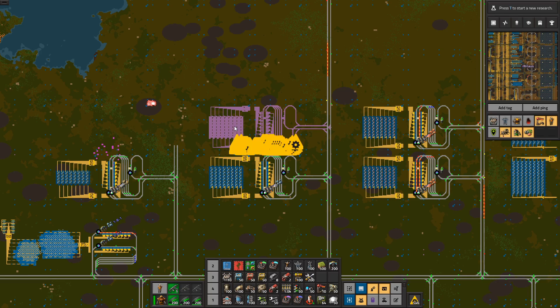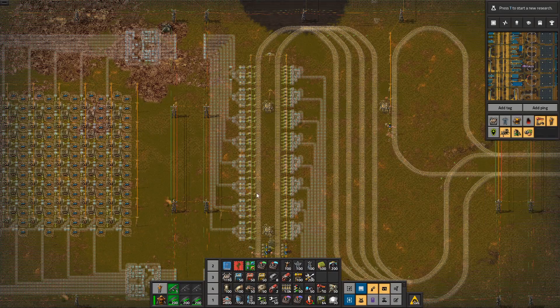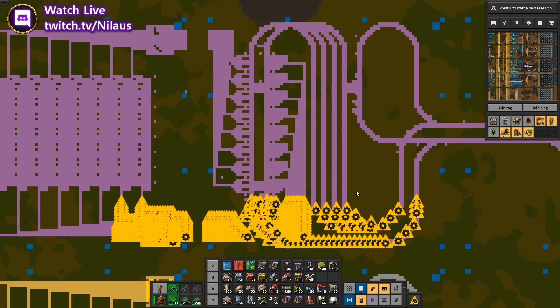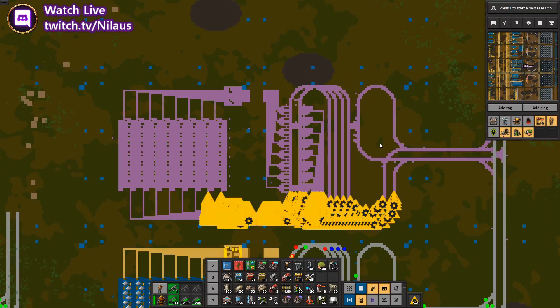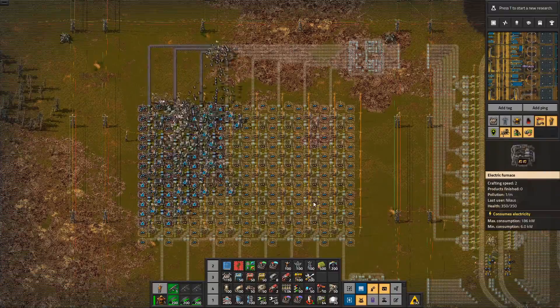Here we are. The idea of why I'm choosing this base is because it's a big base. I'm up here and I need to send trains out to build some cool things. Let's say I'm in a position where I want to copy and paste an iron build right there — and there's another way you can do it that I want to show you, because it's super awesome.